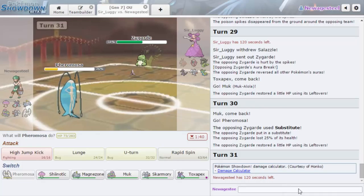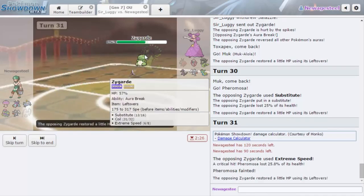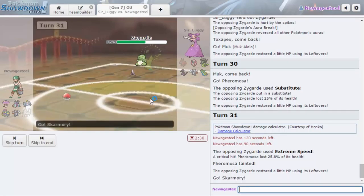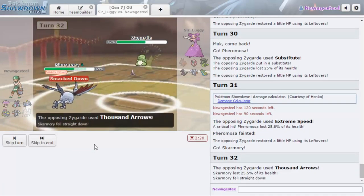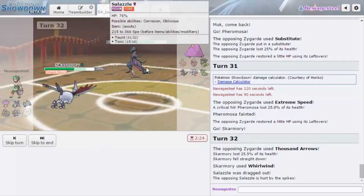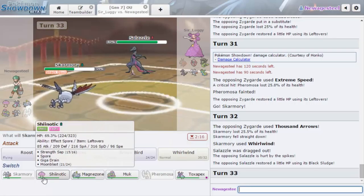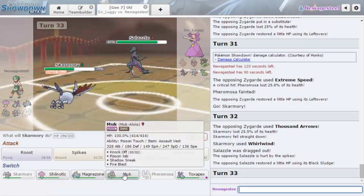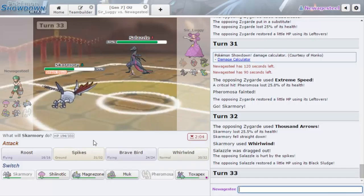Let's check — Lunge is 31 to 37% on a defensive or especially defensive set. It still looks like I break the sub, so I go for Lunge. He goes for Extreme Speed — okay. I didn't want to switch Skarmory into a Thousand Arrows because then he could hit me with the next one and knock me out. That's why I stayed in with Pheromosa: now I get a free switch and I can Whirlwind him out. Thousand Arrows does nothing the first turn so I can take that fine. Unfortunately he gets dragged out into Salazzle, which I really don't like.